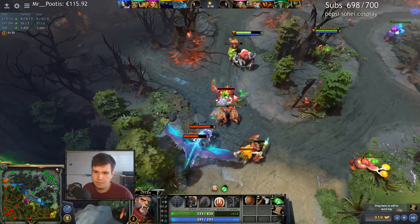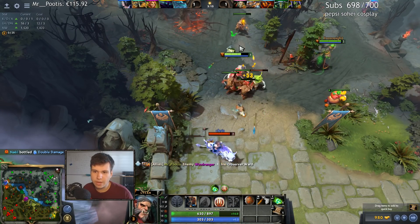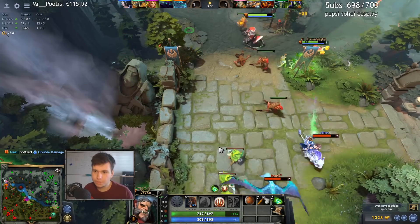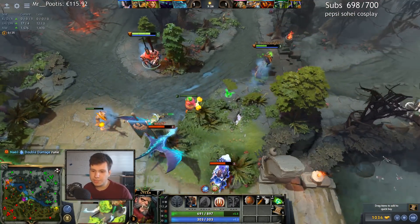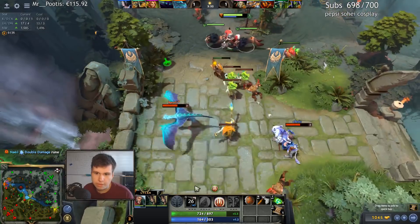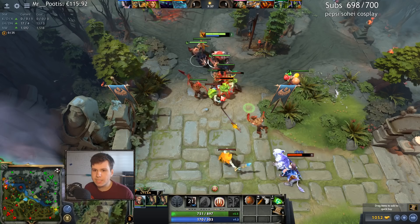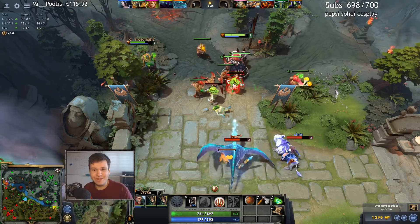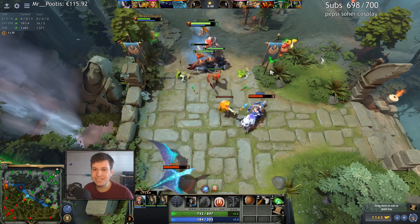Every iteration I've had of my starting 20 is always very much like five strength, five agility, ten intelligence. There are some variations — sometimes six strength and four agility, or only nine intelligence heroes — but it's always pretty close to that five-five-ten mark, which really makes me feel like there's something missing there.